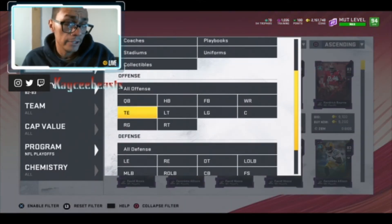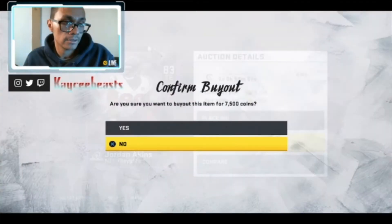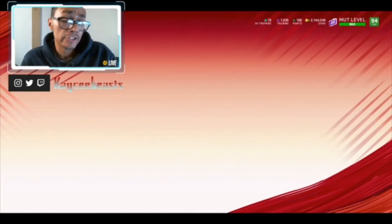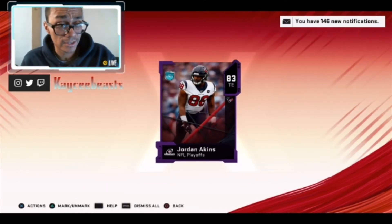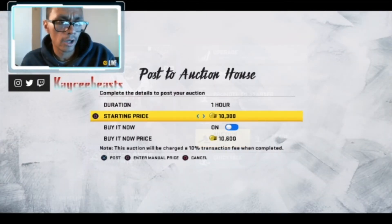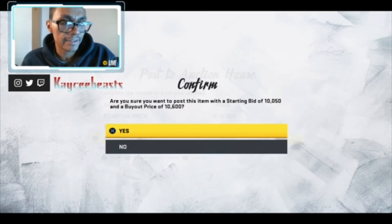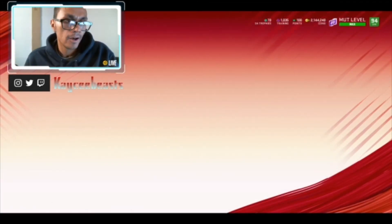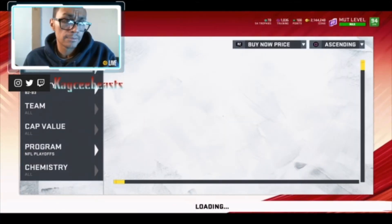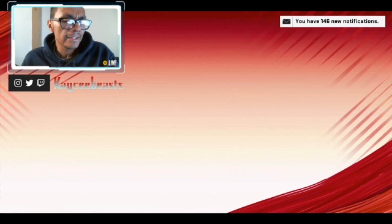8,600 — nothing good there yet. Keep going and you will find good snipes. There's one for 7,000, and 7,500 is a pretty good price. I'd post that one for about 10,500 safely. If you don't mind reposting you could try 7,800 but I don't think it'll sell for much more. I'll leave it at 10,600 — that should make me about 2,000 coins since I got it for a good price. 7,100 is another one.